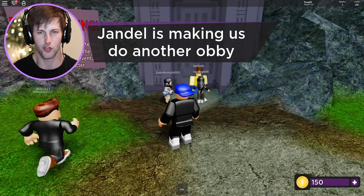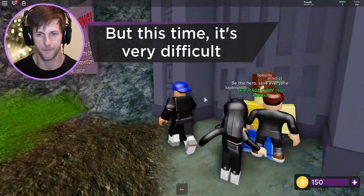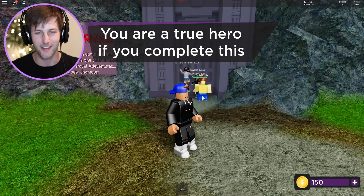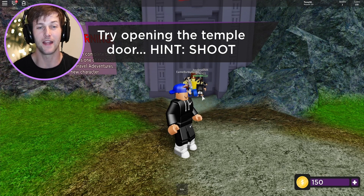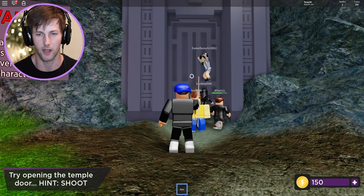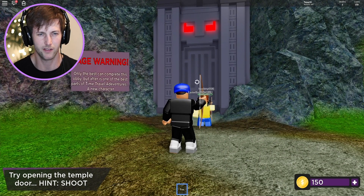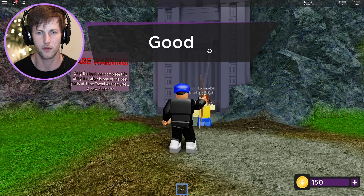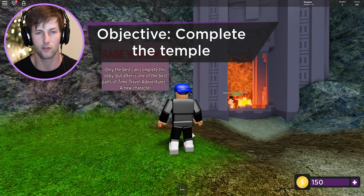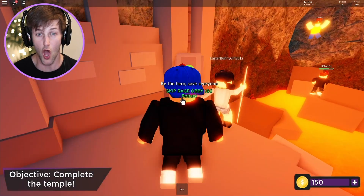John Dell is making us do another obby, but this time it's very difficult. 'You are a true hero if you complete this.' Try opening the temple door — it says to shoot! Get out your bow and shoot. 'Only the best can complete this obby.' Probably shoot the eyes — yeah, there we go! After completing this, there's one of the best parts of Time Travel Adventures — a new character!